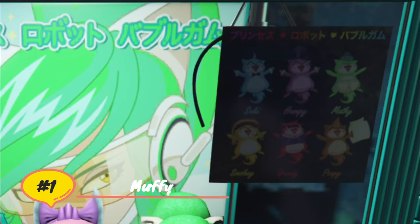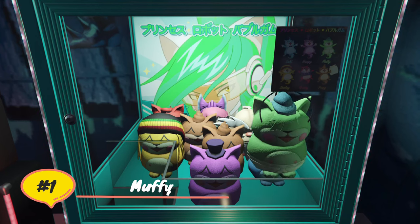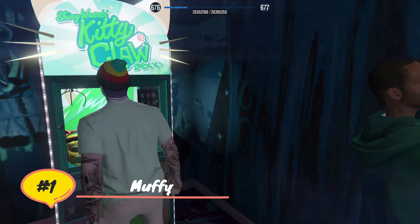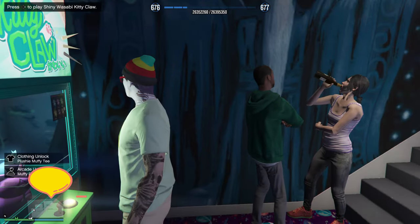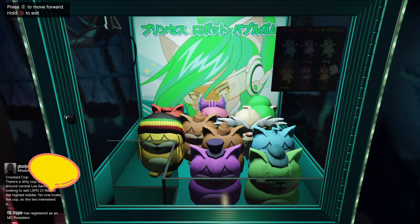I can already hear it now: 'Well Joey, you said it's based on RNG. What are the odds?' Well, each plushie has a 1 in 300 chance of winning, which means if you land on the sweet spot like I'm showing you, you have a 1 in 300 chance of winning that plushie, with the exception of the Shiny Wasabi Kitty plushie. But I'll get into that later because I did some research and I got some good information.